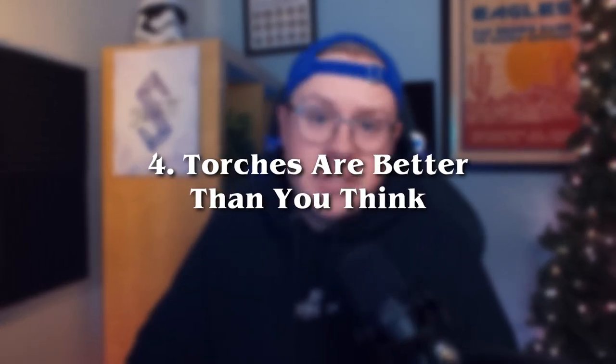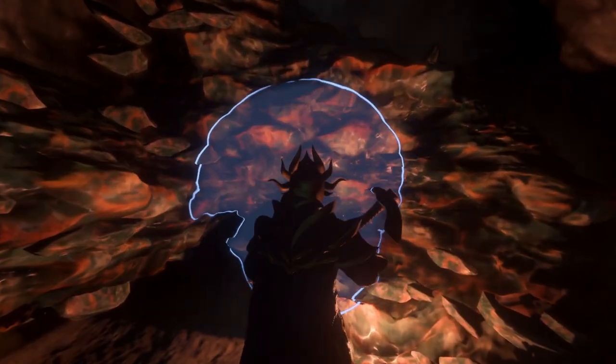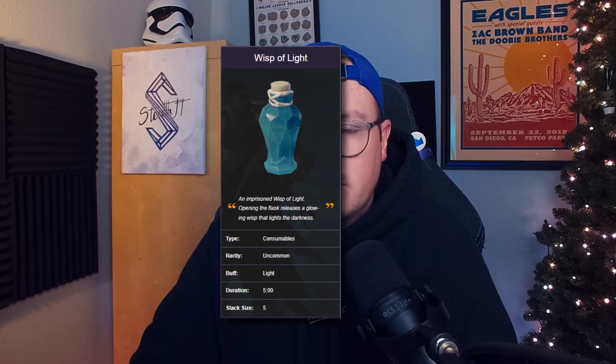Tip number 4: nighttime is scary, just like real life. It's dark and spooky, so always bring a torch with you. If you're ever out mining or gathering resources while the sun is going down but you don't want to head back to camp just yet, you can actually drop your torch on the ground and it'll illuminate the area around you. Tip number 4 and a half: you can also use a wisp of light and it'll do the same thing.